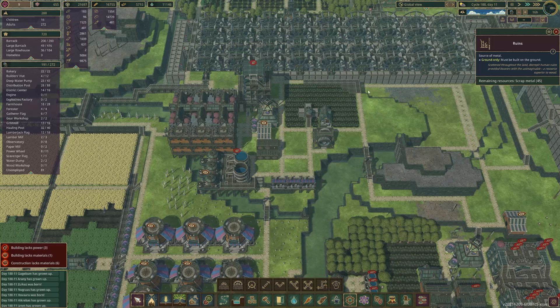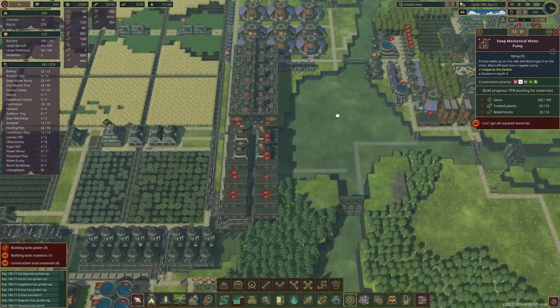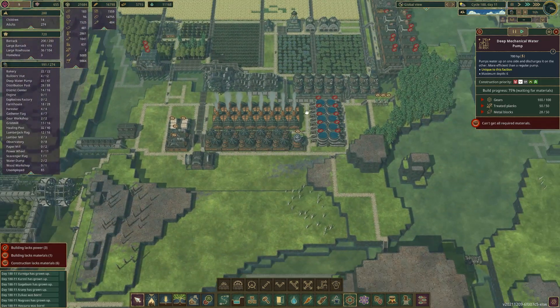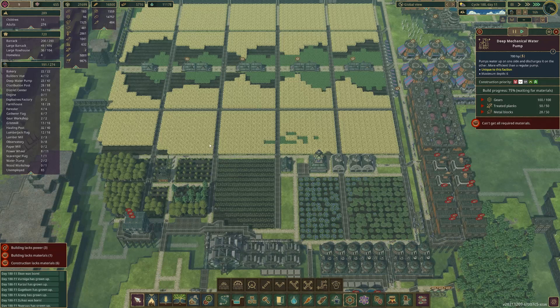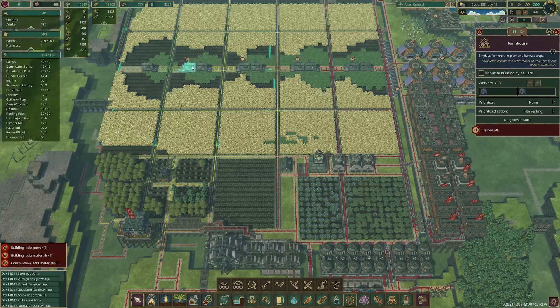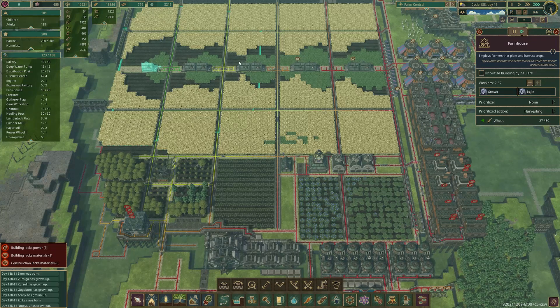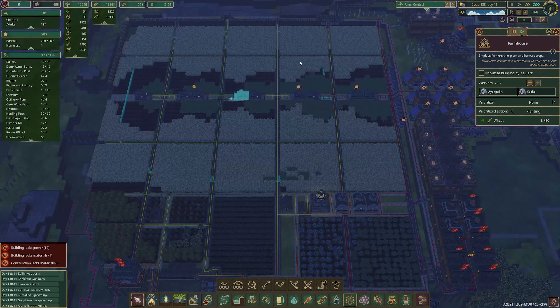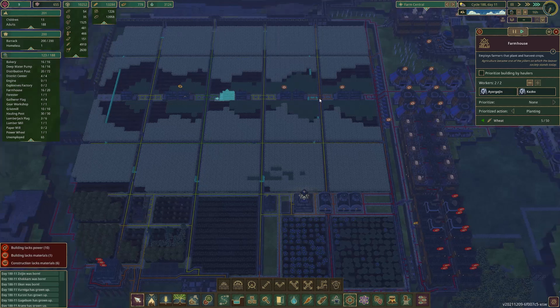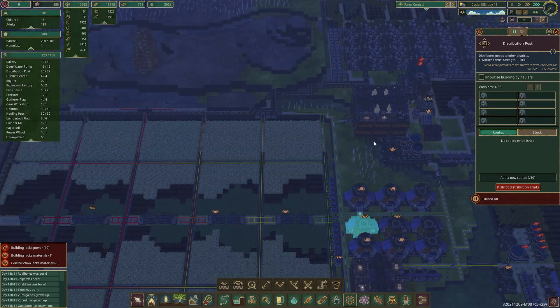Once that production area is up and running we can start getting engines down and we can finish off some of these things because I'm just not getting metal blocks and I don't want to set up a little metal block production yet. Once the production area is done we can start filling out all these areas with beavers. Are they taking a bit too long? Let's get some more people in there. That's harvesting - now go to planting. I need one planting at least. Okay, that's a bit better. Need to make sure they're planting everything they can. Why are they homeless? One is homeless - okay.